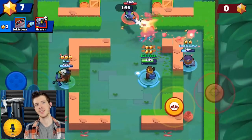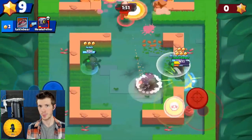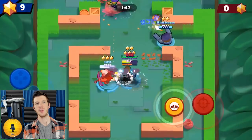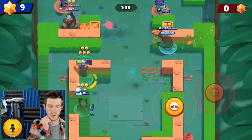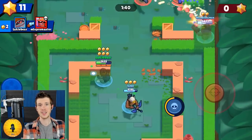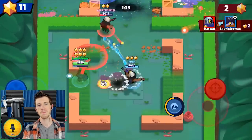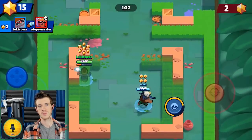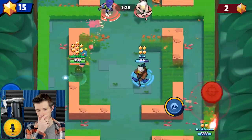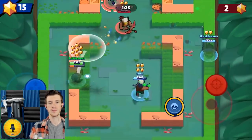Based off of your responses, it sounds like Dynamike — with the exception of Brawl Ball — is good at every game mode, but not every single map. What makes certain maps good for Dynamike? Basically, it's good on maps with a lot of walls, and maps where you face people like Jesse or Penny — brawlers with turrets usually lose to Dynamike, and even tanks are a good matchup.